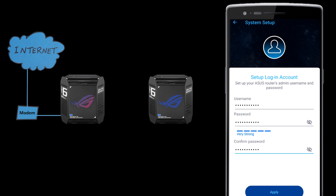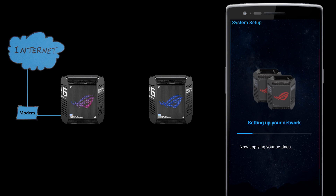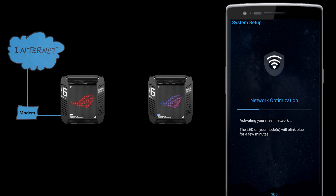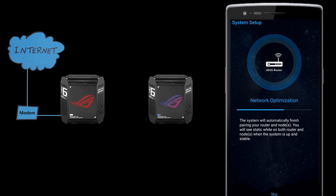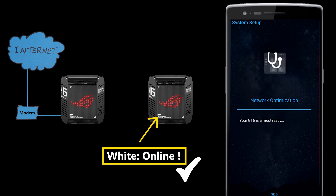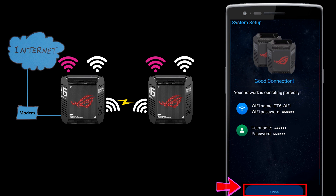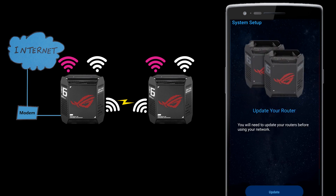Now I just need to create the router's admin username and password, and then I'll be almost done with the basic configuration. After that, within a few minutes the main router's LED light turned white, indicating it had successfully connected to the internet. A few more minutes later, the same thing happened to the AiMesh node. To complete the basic configuration, I need to make sure both devices have the latest firmware installed. The router detected a newer firmware and suggested I install it, so I did.